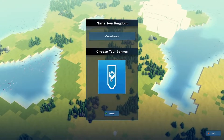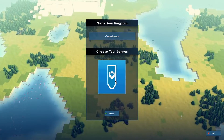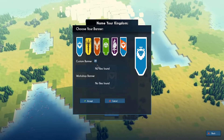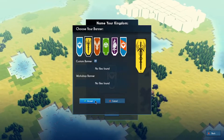Name your kingdom: Ocean Breeze. Sure, I'm not creative in the slightest. Choose your banner — I don't have anything particular in mind, so I'll go with this one. I like how this looks, let's go with it.